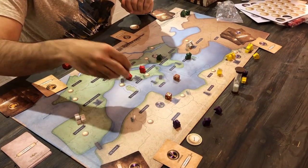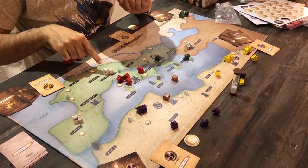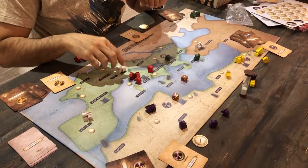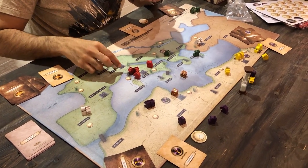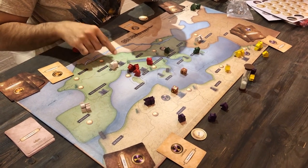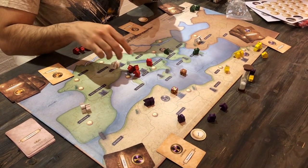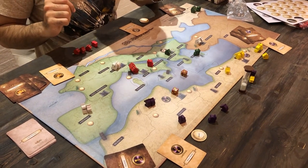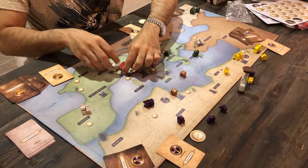When you attack a white independent army — for example, Rome wanting to attack the army in the Alps — you simply need to be stronger than it; no dice roll required. In this case, the independent army has a horse and a soldier with a strength of three, plus a defensive bonus of two from the large castle, for a total strength of five. So you cannot attack it with two horses — you need at least a strength of six or more, such as three horses and a soldier, to capture the Alps.